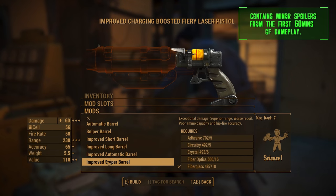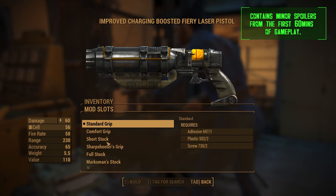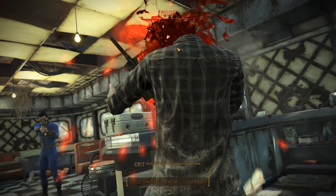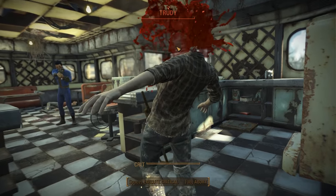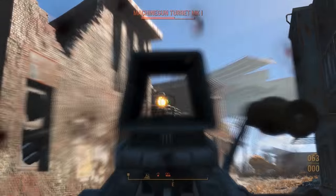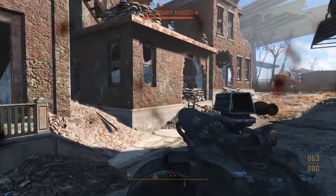Weapon crafting in the game is as simple or as complicated as you want it to be. Depending on your character's abilities and how far you want to develop your skills, weapon modding can vary from minor buffs to damage, to completely overhauling a weapon, giving it a new name to boot. There are about 50 weapons in the game with over 700 mods, meaning there are thousands of viable combinations for you to make through crafting.